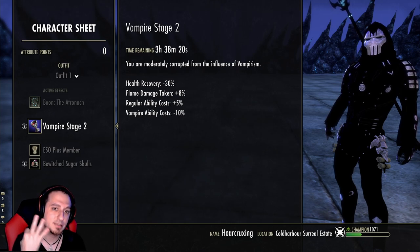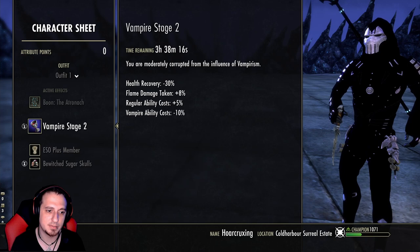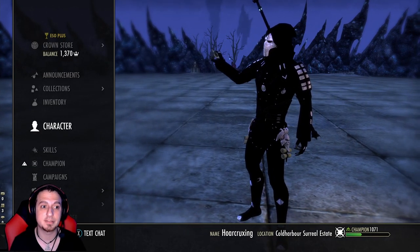We're running Vampire Stage 3 for the Undeath passive — this was degraded to Stage 2 at the making of this video. We're using Bewitched Sugar Skulls food. We're also running a Breton to offset the negative effects of having Vampirism Stage 3 — for the cost reduction and your sustain.